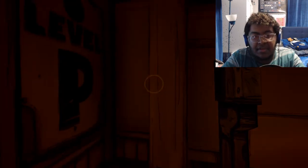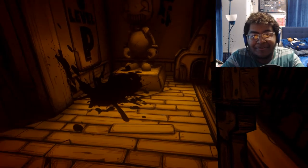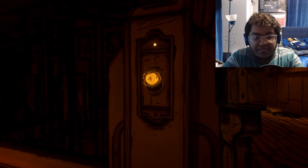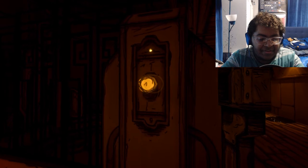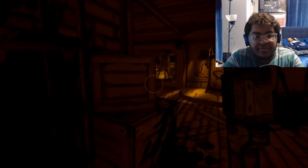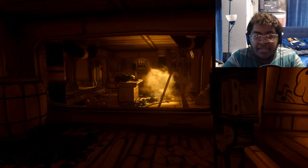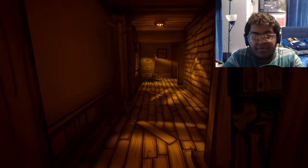Let's see. Level P. We have to go to level K. Let's call the elevator. Why isn't this thing working? I think it's broken. Maybe I gotta call it from the other place? Got the little miracle station. My guess is that we're not really supposed to be here at the moment. So let's just go back to where we came from.